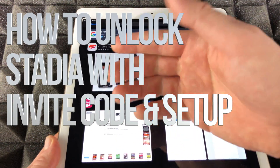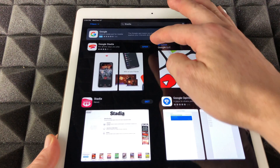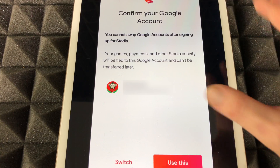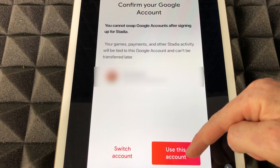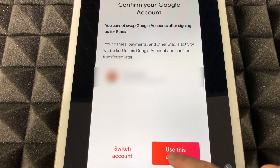Here it is. I actually made a video about downloading it, but it's basically just you guys tapping right here. I'm going to open it up right now — this is in order to set up your controller, the Stadia app. Down here you guys see 'Use this account,' so just make sure to tap right there.